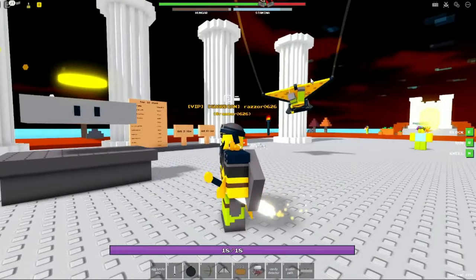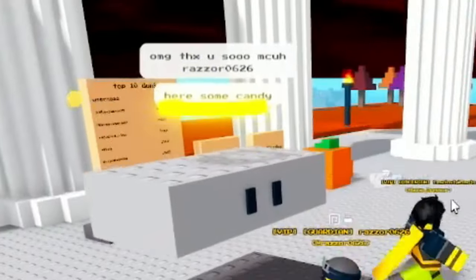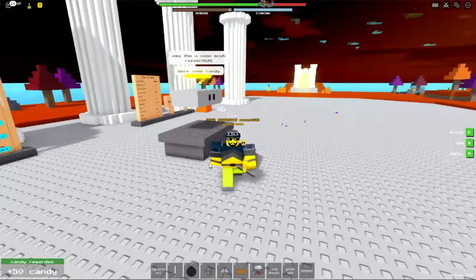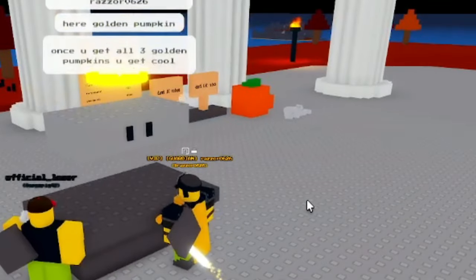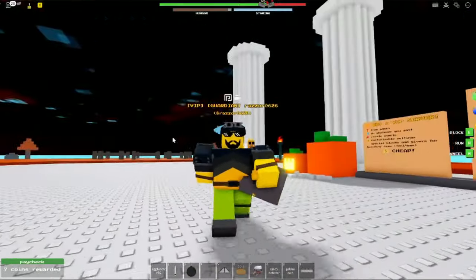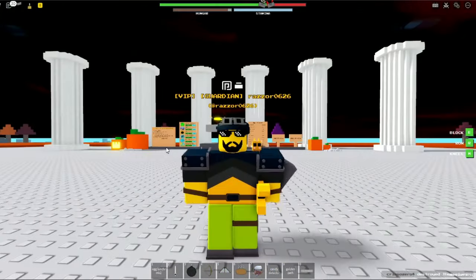When you're done collecting all 18 candies, go talk to Brick God. He'll say: 'Oh my god, thank you so much Razer, here's some candy,' and you get 50 candy for completing the quest. If you complete this quest for the first time, you also get a golden pumpkin — which is pretty cool and way better than collecting candies during Halloween 2022. Brick God just gives you all the candy.